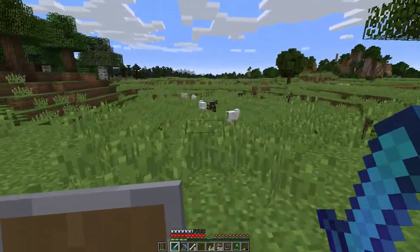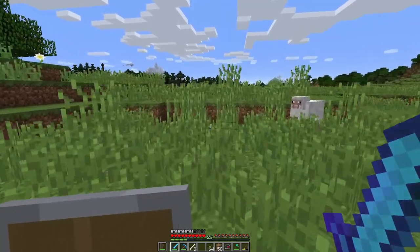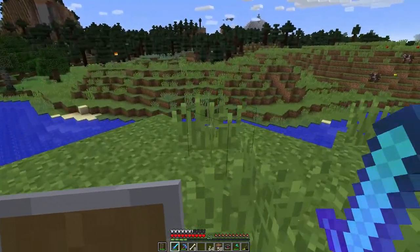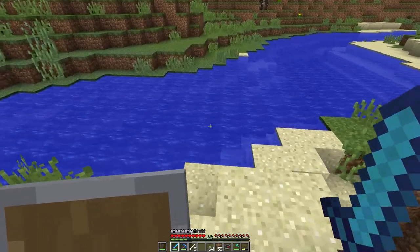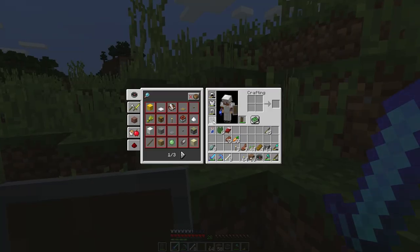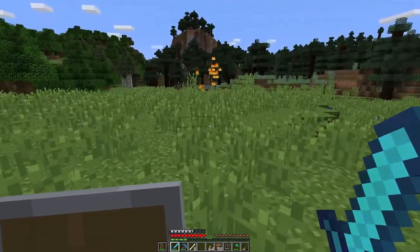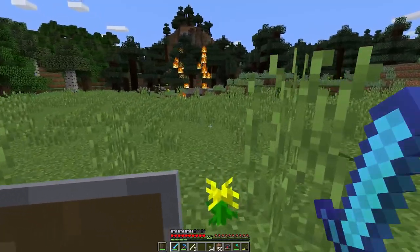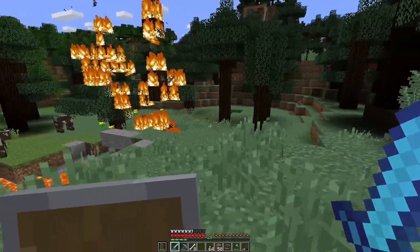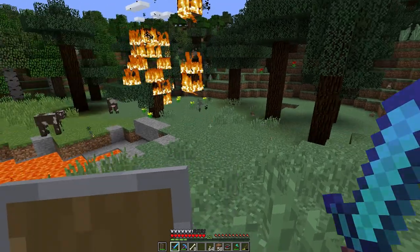That's a spruce biome over there. A lot of sheep. I'm looking for Taiga because I want the wolves — I want some furry buddies. I'm surprised I can even swim with all this gear on. We've got some lava down here — it's burning down a tree. Those trees went down. Some rabbits. Wood just doesn't take it.